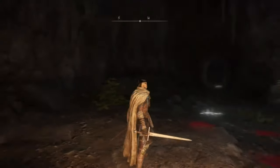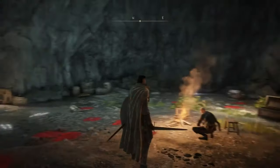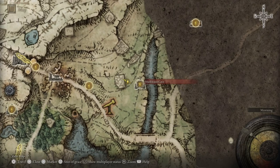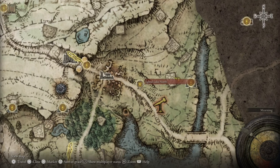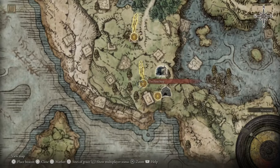For those wondering where I'm at and how to get there, you're going to want to come to this area known as Murkwater Cave. You can get there from the Gate Lake North site of grace. If you don't have Gate Lake North, you can get it from the Gate Front.